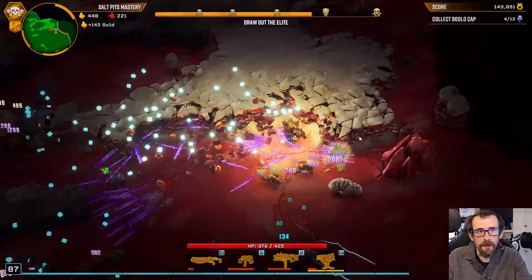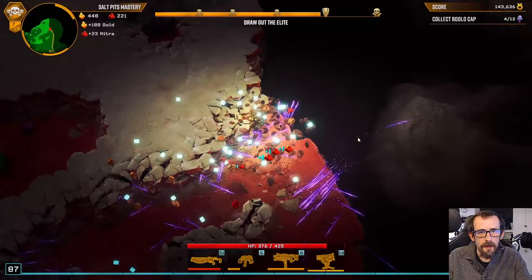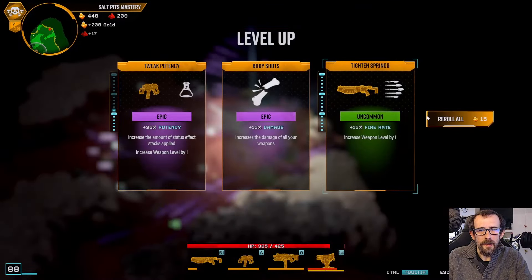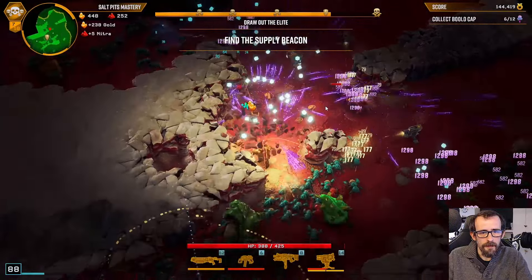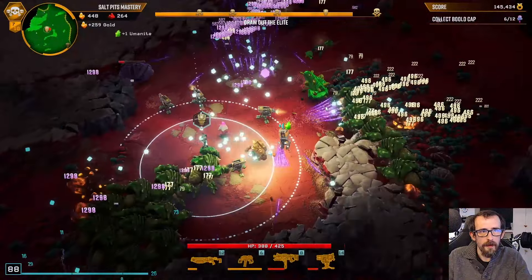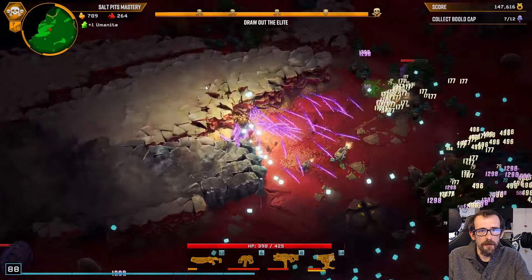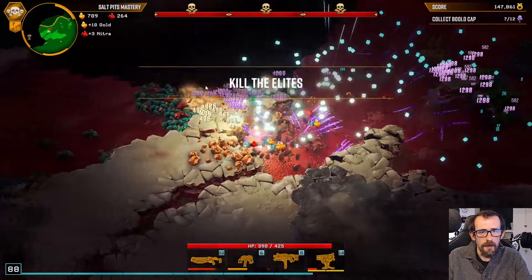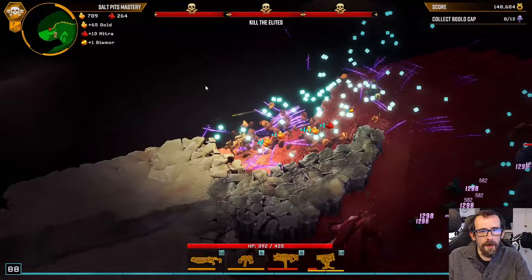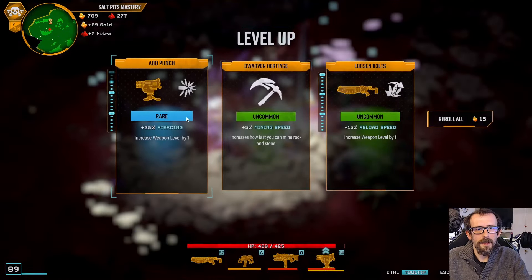I see the mushrooms doing their mushroom things. 221 nitra — no problem. I still have no idea how many rocks we're going to have mined. We've got too much clutter for the swipe part to land. We'll get another scanner — there it is! The XP scanner that we always dreamed of! I'm going to keep mining — mining is worth so much experience now. Reload speed.